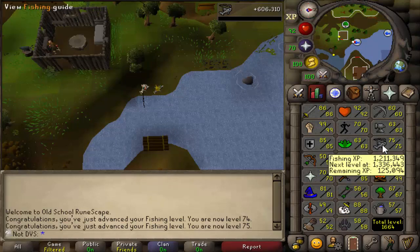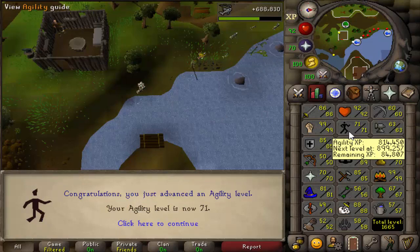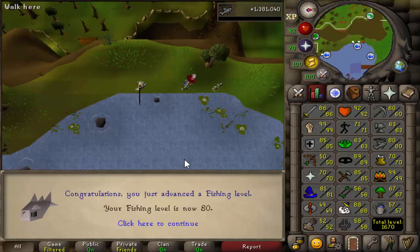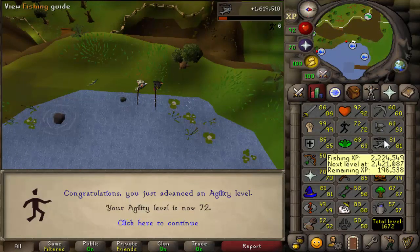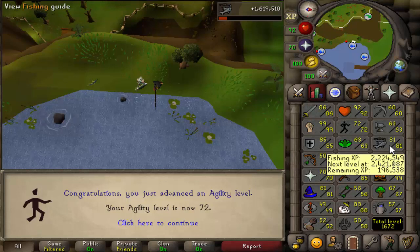As for getting level 82 fishing, I'm still 1.2 mil XP away. There is the first agility level - level 71 - about 30k away from 76 fishing. Level 80 fishing now, and it's been over 30 hours since I started. 80 fishing, two more levels left to go until I can get out of here. Really hasn't been too bad - fishing is always nice to AFK and chill. I'm getting really close to being done; there is level 72 agility, about 200k more XP to go to 82, so about 4 more hours.